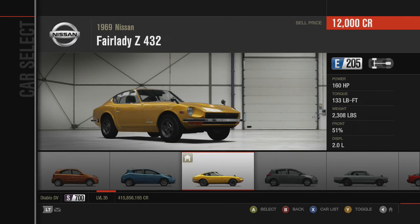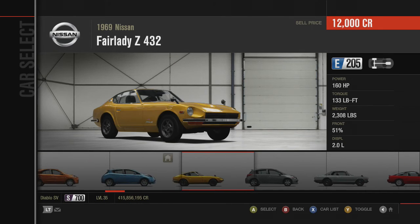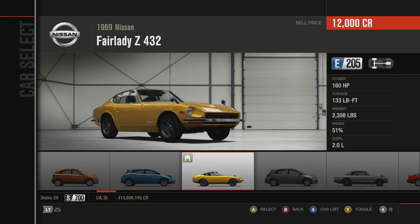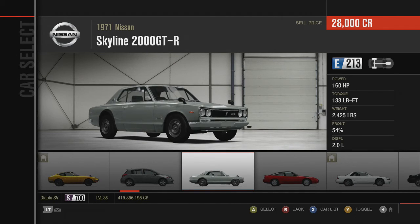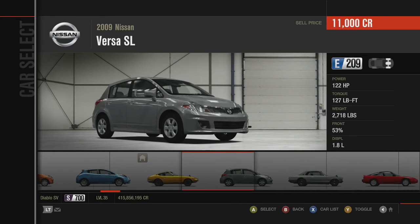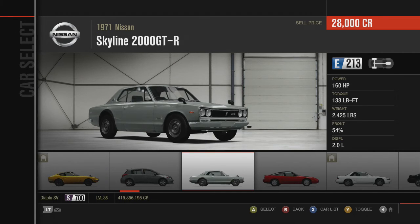Statistically, both cars make 160 horsepower at 133 pound-feet of torque. The Fairlady Z weighs lighter at 2,308 pounds versus 2,425 pounds, and weight distribution is 51% at the front for the Z432 and 54% for the Skyline 2000 GTR.